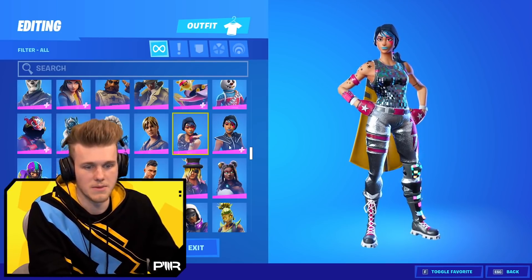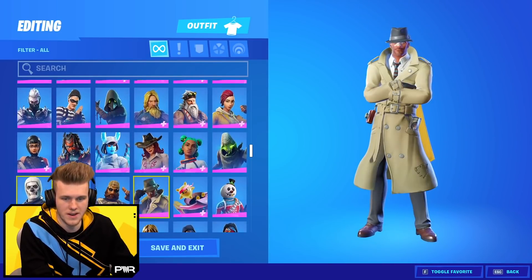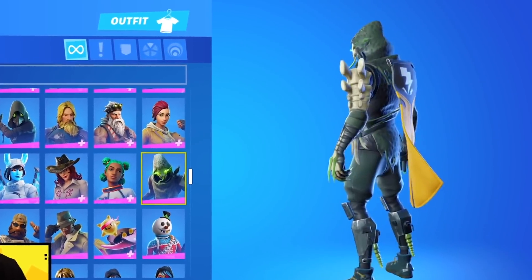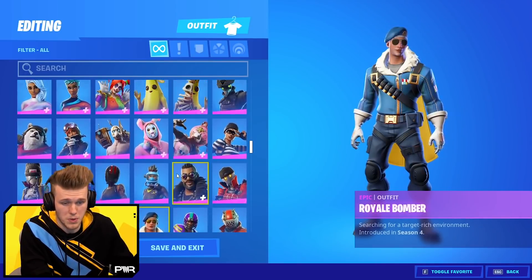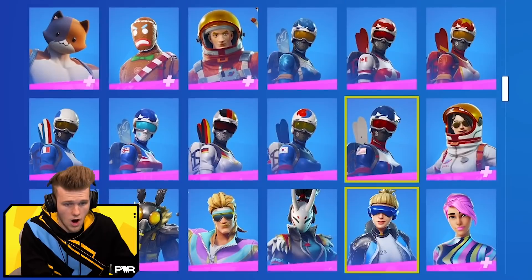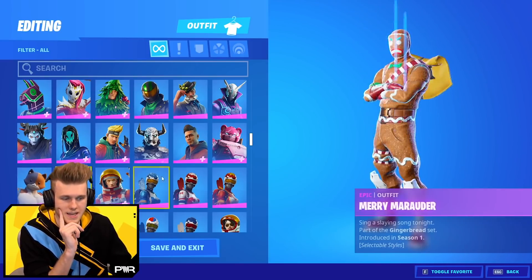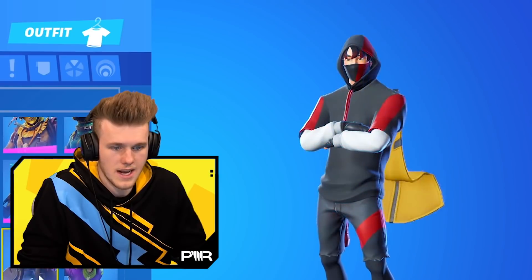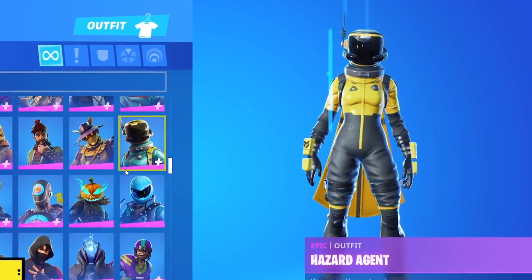He's got the Season 2 Battle Pass and the Sparkle Specialist. He's got a lot of meme skins. The Skull Trooper is in his locker. He does have the Purple Skully! Lachlan has the Renegade Raider and the Purple Skull Trooper. He's got Shadow Ops, the Male Rapscallion, Royal Bomber — PlayStation exclusive, pretty rare — Neo Versa, another exclusive. He has every Mogul Master. Just a lot of Battle Pass skins, item shop skins, recent skins — he's got a bit of everything. His locker is actually super stacked. He's got Iconic as well, another exclusive, and the Honor Guard.